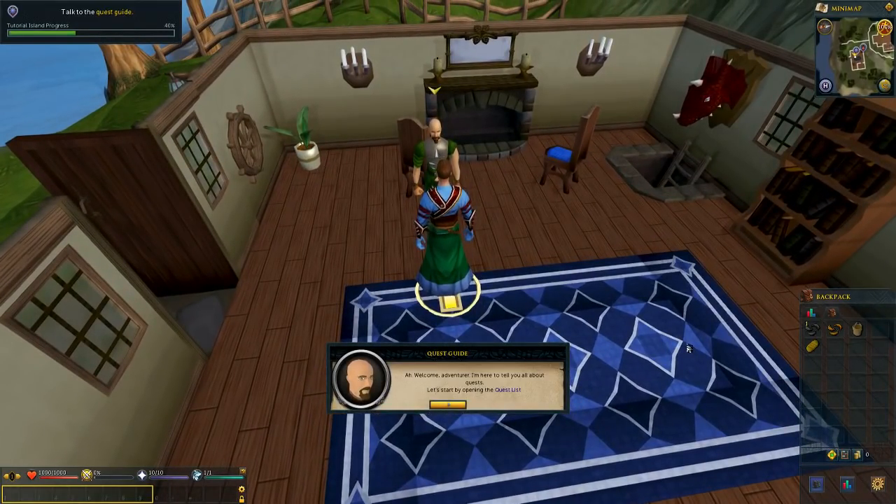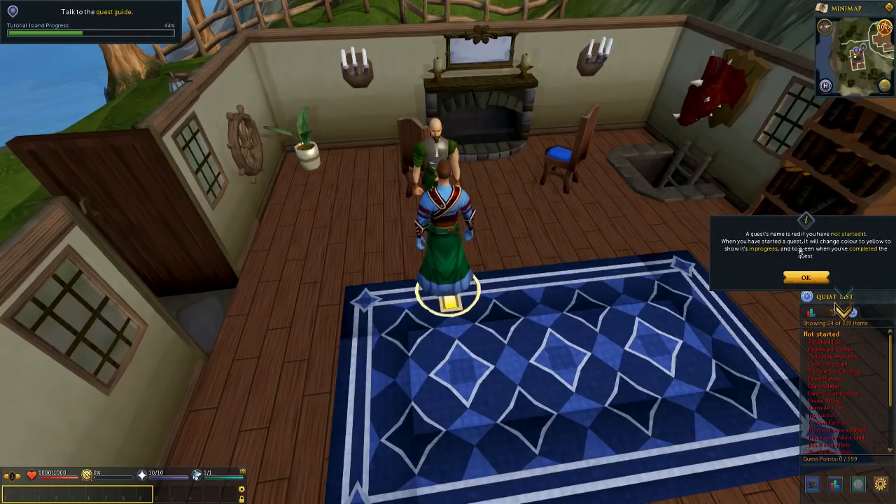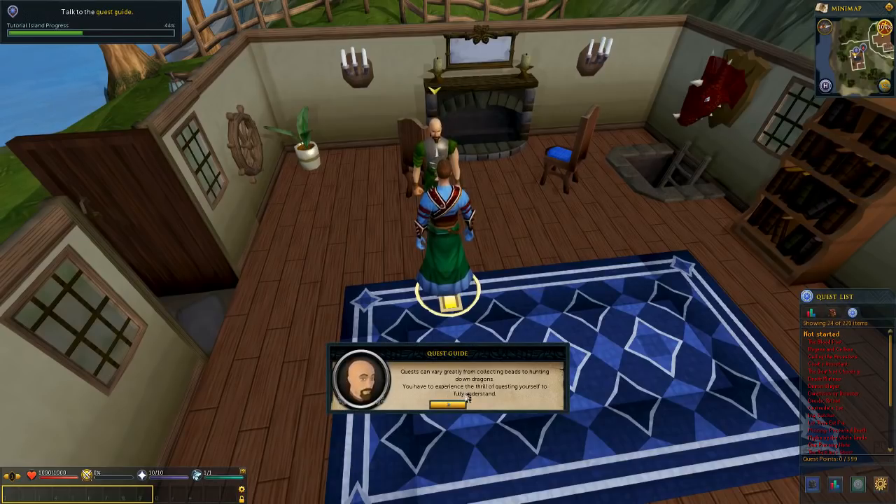The quest guide says: 'Welcome! I'm here to tell you all about quests. Let's start by opening the quest list.' A quest name is red if you have not started it; yellow when you have started it to show its progress; and green when you've completed the quest. To find the start of a quest, look for the quest icon on your minimap — a little blue icon indicating a quest NPC. Quests can vary greatly from collecting beads to hunting down dragons. There are two things RuneScape excels in: one is crafting, and two is questing.